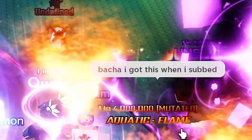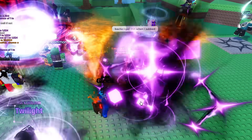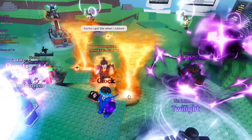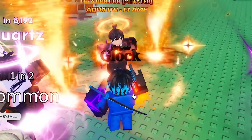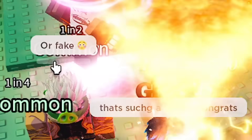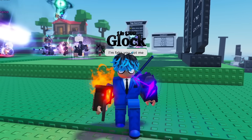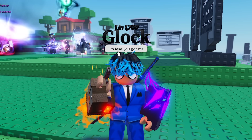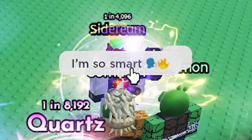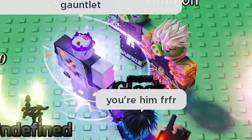This guy said 'Bacha, I got this one — I subbed!' Let's go! You can no longer say aquatic flame sucks — look at that beautiful aquatic flame. I'm so glad they reworked it, that's actually a W now. Getting an aquatic flame now is an absolute W. This guy thinks I'm fake, he's saying 'sure, Bissell or fake.' I literally cannot help trolling guys — I said 'I'm fake, you got me.' He said 'I'm so smart.' Yep, you figured it out bro, you're him for real for real man.